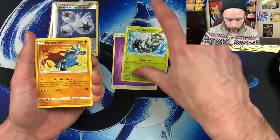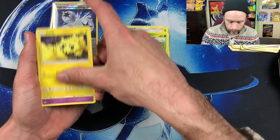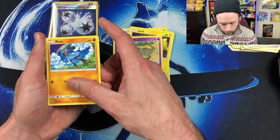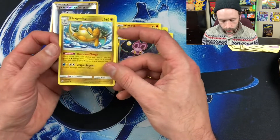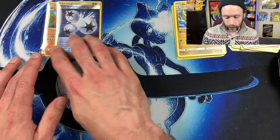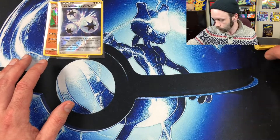Here we go with Unified Minds: Psychic Energy, Delcatty, Coach Trainer, Bounsweet, Joltik, Solrock, Riolu — beautiful Riolu — Medicham doing yoga in the forest, Noibat, and a non-holographic rare Dragonite to finish it out. Nothing great out of Unified Minds, but we still have that holographic Golem and that reverse holographic Triple Acceleration Energy, which is a beautiful card.